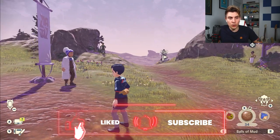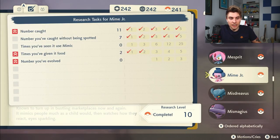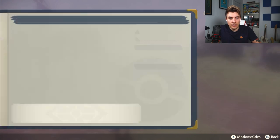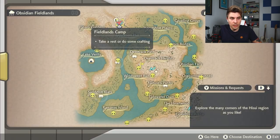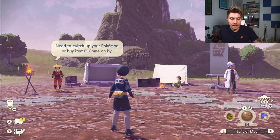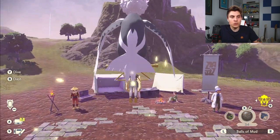Now we're in Obsidian Fieldlands — you can get quite a few baby Pokémon in this area. If we look at the Pokédex we're going to start with an easy one: Mime Jr. There are two locations where it spawns. There's a rarer one in Horseshoe Plains, and the more common spawn area is going to be Sangam Flats, which is where we're looking today. It's easier to get to from the Heights Camp, so we'll transport over there and drop a pin.